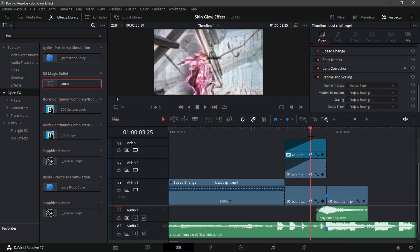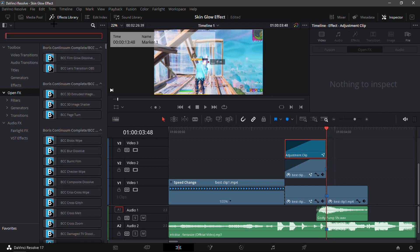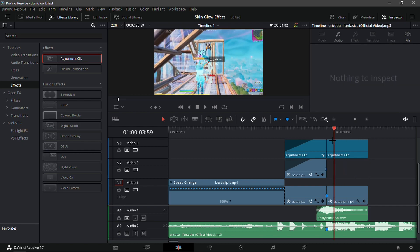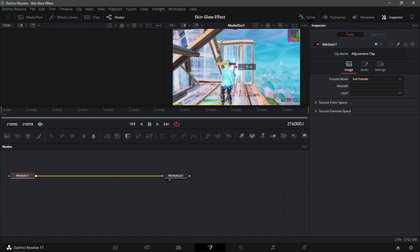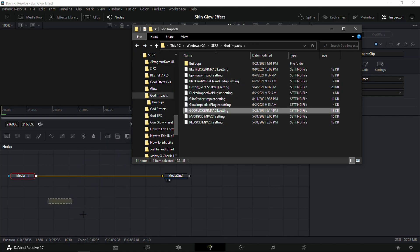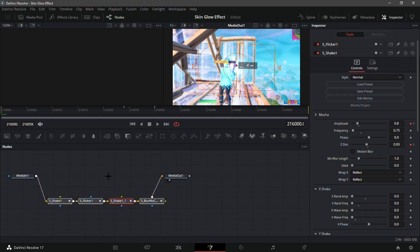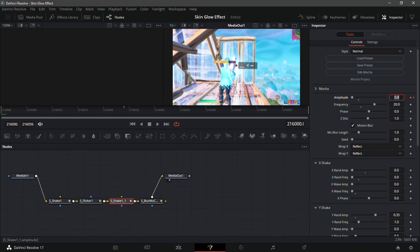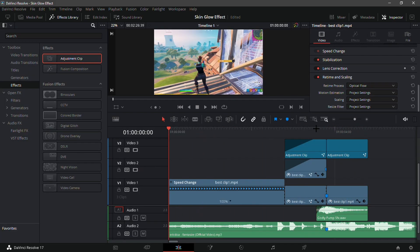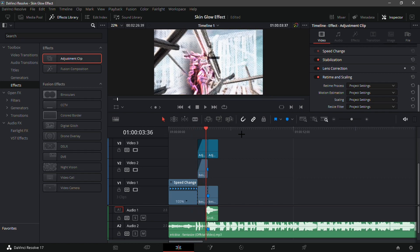I'm actually going to remove Magic Bullet Looks — it's not that necessary. For the impact, it's completely optional but I'll show you how to make this one. Add an adjustment clip on top, go into the fusion tab, find the God Flicker impact — I'll have it in the description like every other preset. The S_Shake value at the top may be at zero, so make sure to put it to 0.6. That should be it for the tutorial! If you enjoyed this video, drop a sub, hit the like button, and share it with your friends. See you next time!